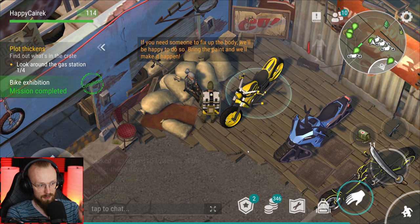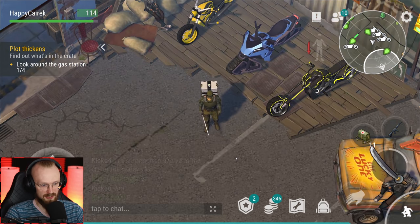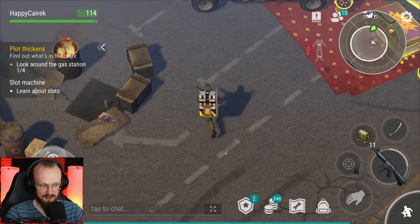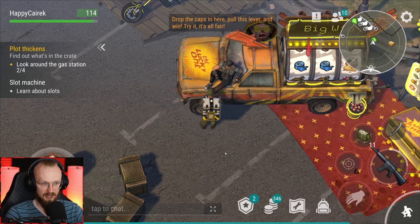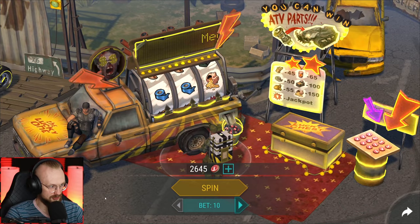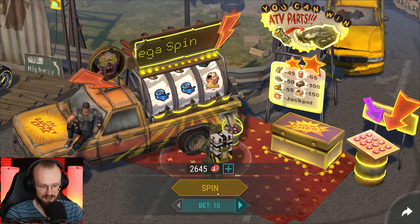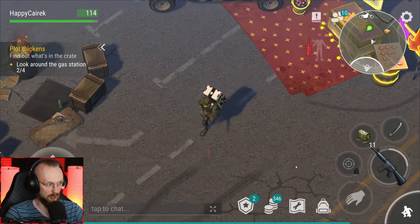'If you need someone to fix up the body, we'll be happy to do so - bring the paint and we'll make it easier.' Wait, that doesn't work like this - you cannot bring paint to them. That's lies. 'Drop the caps here, pull this lever, and try it - it's all fair.' Maybe we can - do I have to spin it once? Let's try to spin it once, just for the memes.